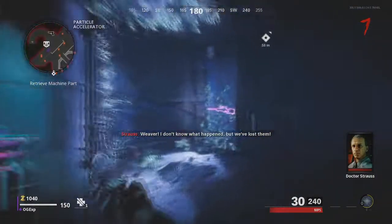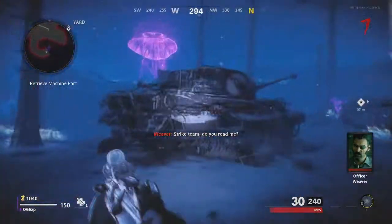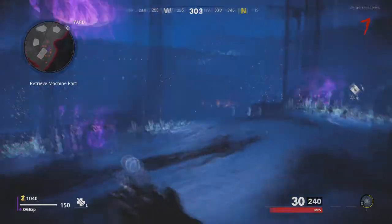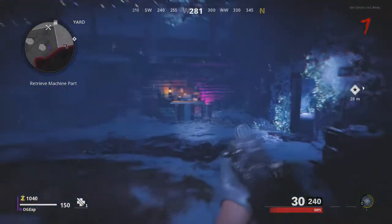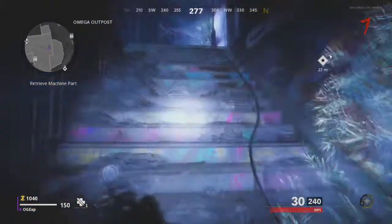From here you actually need to find a portal on the floor, and this could literally be anywhere. Luckily, the game has decided to put these little markers around the map that basically tell you the correct way to go.